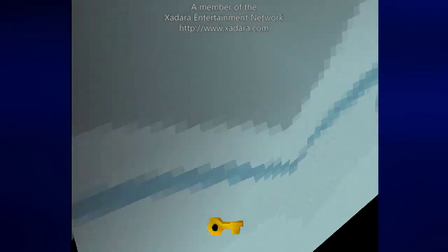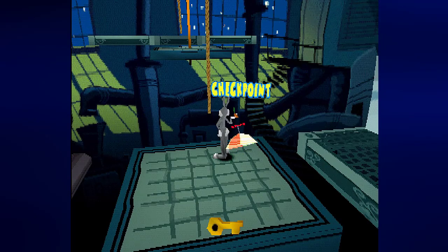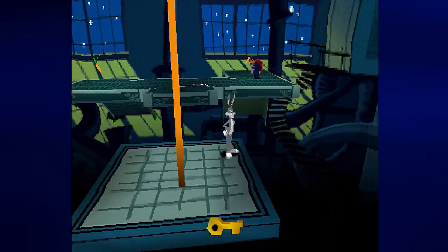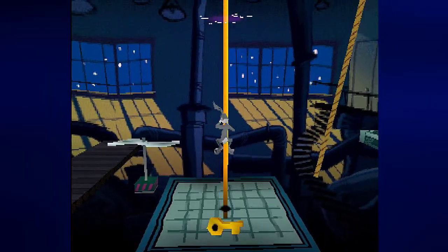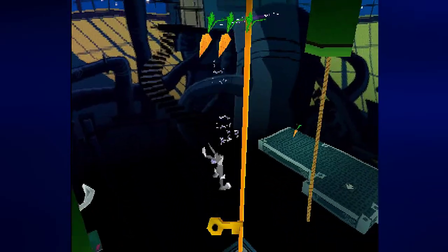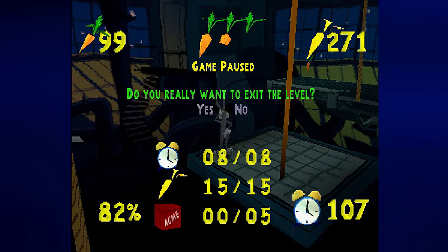Hey everyone, this is Prince Watercress and welcome back to Let's Play Bugs Bunny Lost in Time for the Sony PlayStation 1. I found out exactly where I was missing a golden carrot in the last place we were in, which was this world. Turns out this part with the ropes, you can climb this. You just wait for the electric current to come down. By climbing up and making sure that the electric current comes down before you do, you get the last carrot for this area. We are now done here.